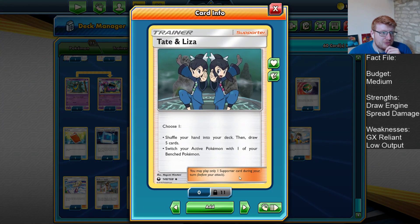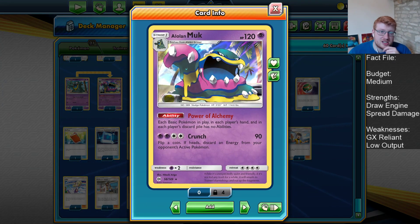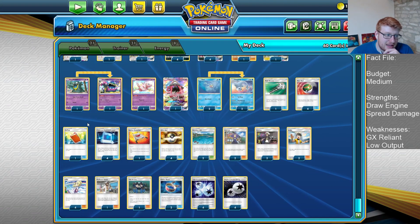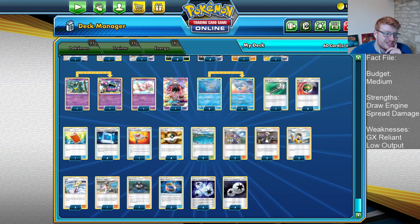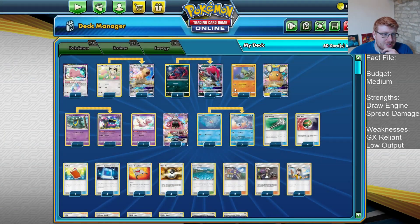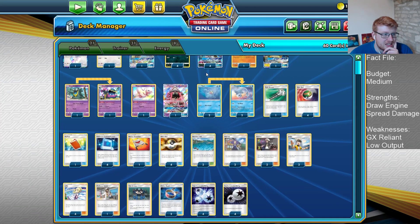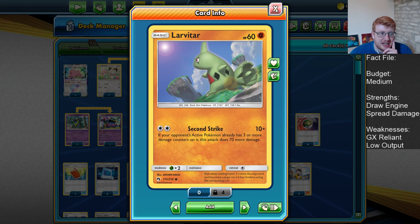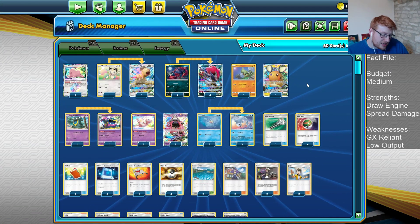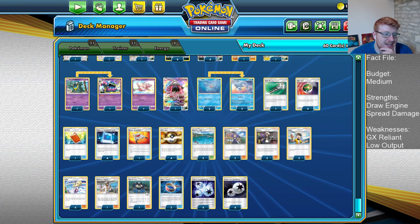On supporter cards, I'm playing one Tate and Liza over one copy of Cynthia. It gives you an out to Muk getting trapped against Stall — a lot of the time you have to establish Muk to get around Looker, and Tate and Liza plus Power Pad gives you outs to move your Muk out of the way. It also means we can switch into Lavitar, essentially serving as a switch slot slash Cynthia space. It can get you out of bad spots, it's nice for saving the Muk, and it's nice for getting Lavitar into play all in one turn.